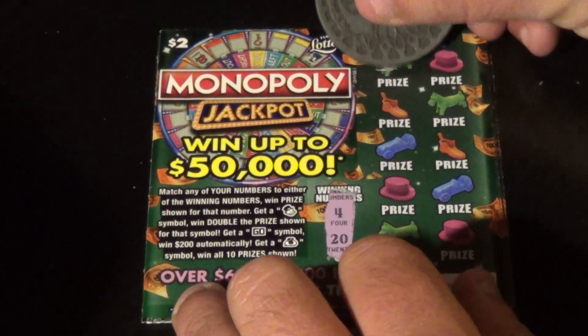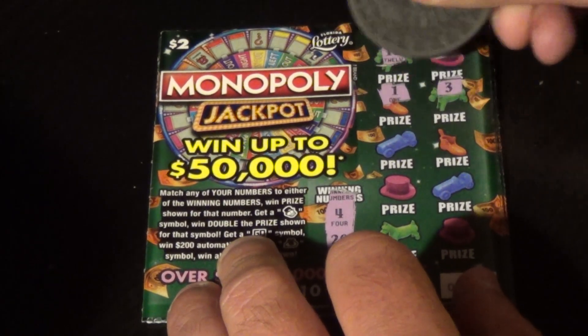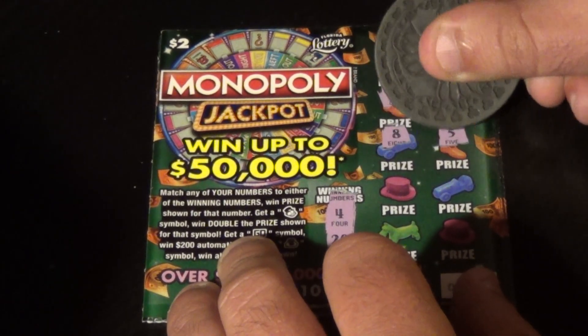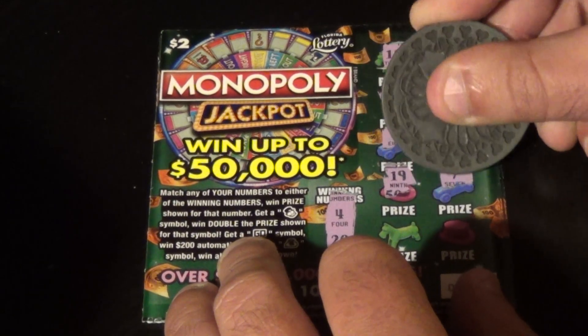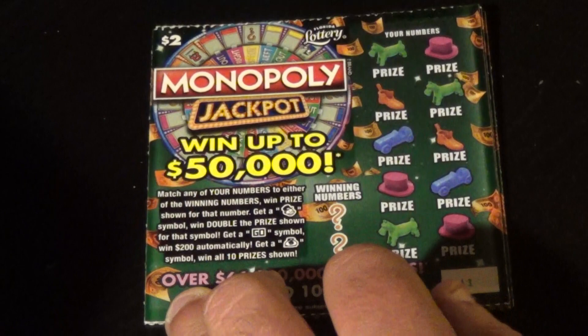4 and 20 are the winning numbers on the first ticket, and we have 12, 6, 1, 3, 8, 5, 19, 7, 13, and 16. First one's a loser.